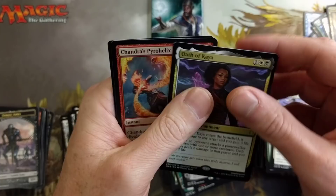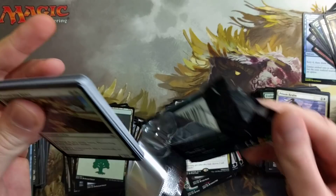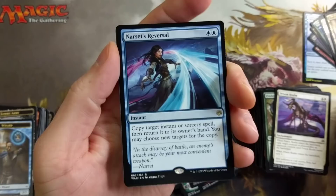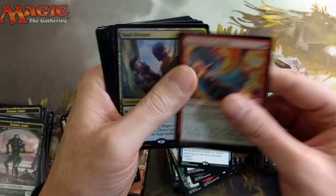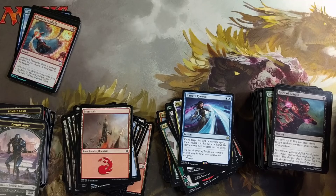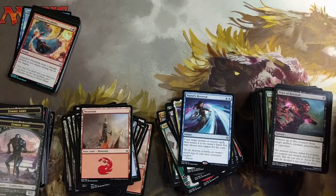Prison Realm, Gideon's Triumph, Saheeli, Oath of Kaya, and Ashiok's Viral Helix — so many foils in this box, unbelievable. We got the Price of Betrayal, Elite Guard Mage, Arlin, and Narset's Reversal to close it out. How many foils did we get? One, two, three, four, five, six, seven, eight, nine foils — pretty phenomenal! If you enjoyed this video make sure you hit the like button. Appreciate you guys tuning in; I'm gonna drop another deck tech video in the next 24 hours. Skadoosh!